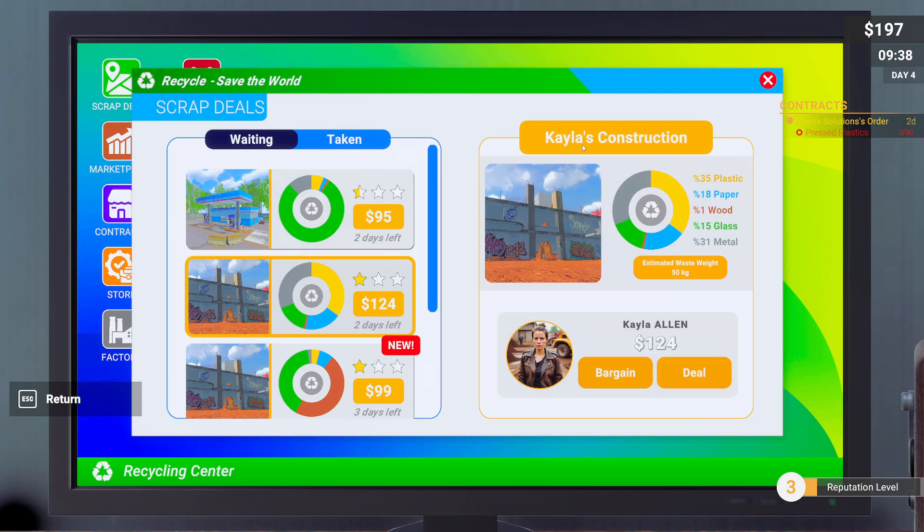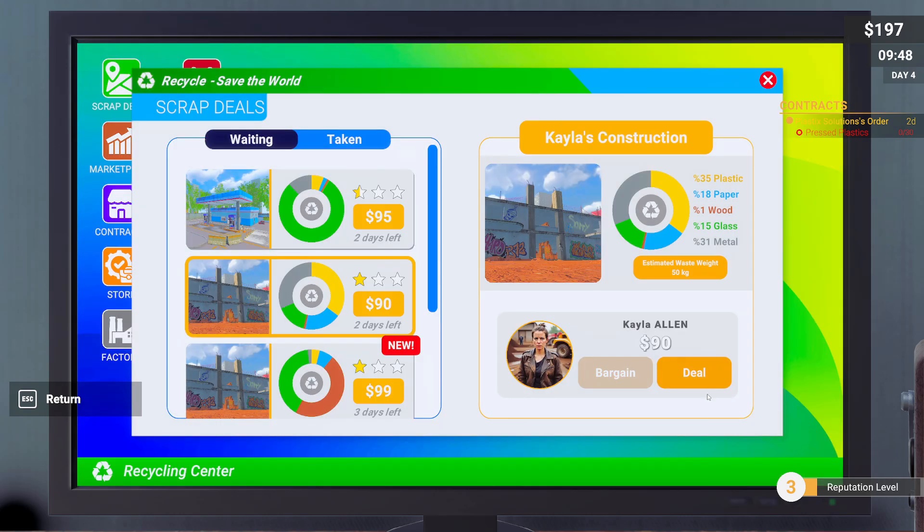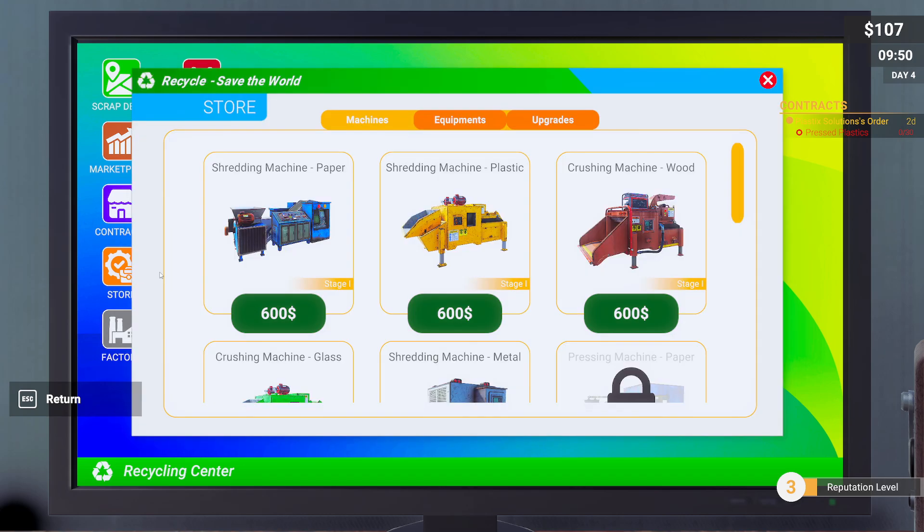What is this place — Kayla's Construction? Let's go ahead and do this too. Hi Kayla, I have nothing to do with this place — it's a failed project of hers I guess. She's online. Let's do 90 dollars, I think that's a fair price. Okay, deal!